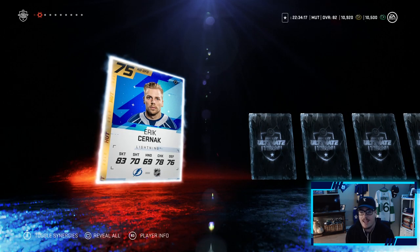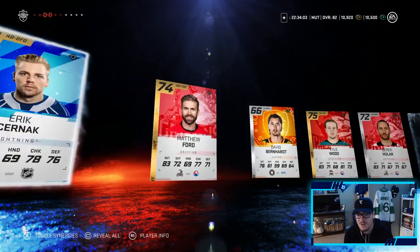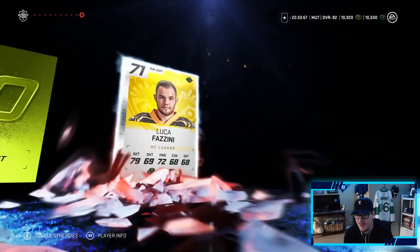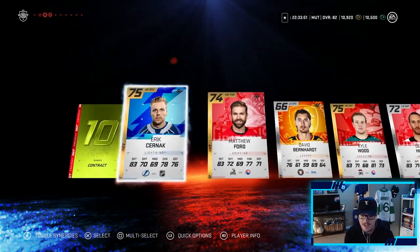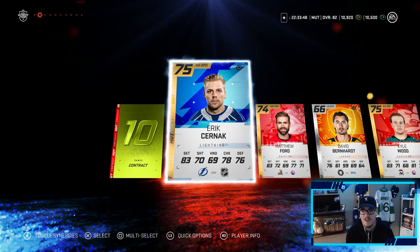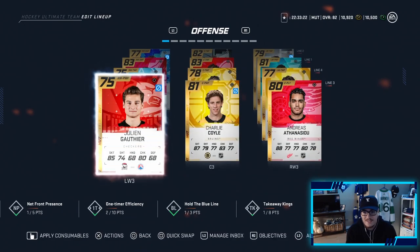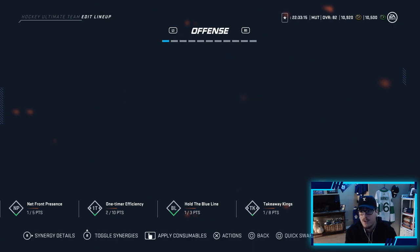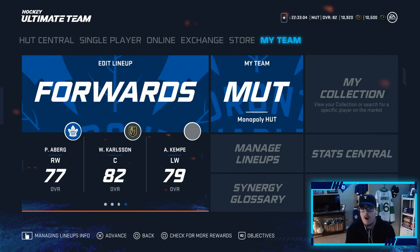We get a contract and we get a Matthew Ford. Nothing right now would actually upgrade the team. That was a rough pack — I don't think any of these guys are going to make the team. Looking at the team, the highest overall we pulled was a 75 forward, and we'd rather keep the guys who played very well. On defense we also pulled a 75, but we have better overall, so nothing to upgrade.